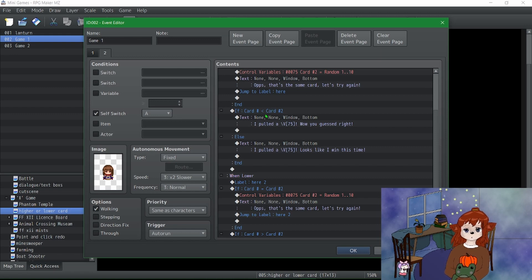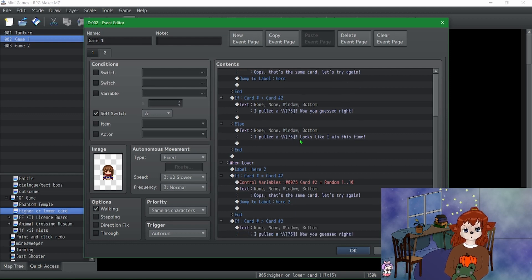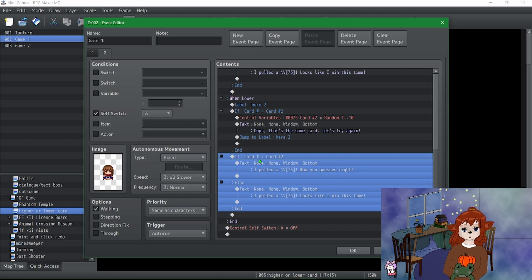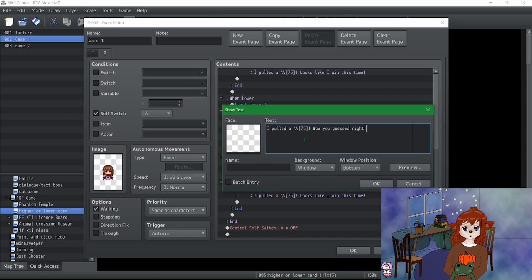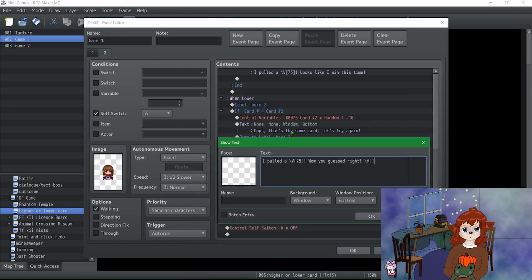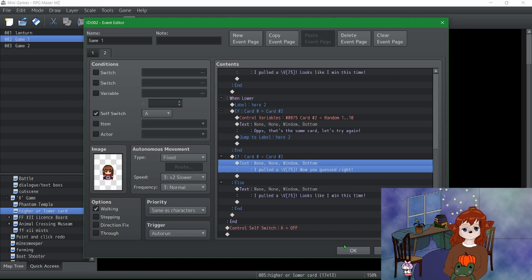If card number is less than card number two, it shows 'wow, you guessed right — you guessed higher.' Otherwise it shows the number they pulled. If you guessed lower, same thing, except card number is greater than card number two. The way I remember is the alligator eats the bigger number. And this little code bit right here is the variable — you can do this two different ways with the new update. Go to insert control character, then variable, and look up the variable number. I see variable 75 here — type in the number and it'll display the value from that variable in the message.